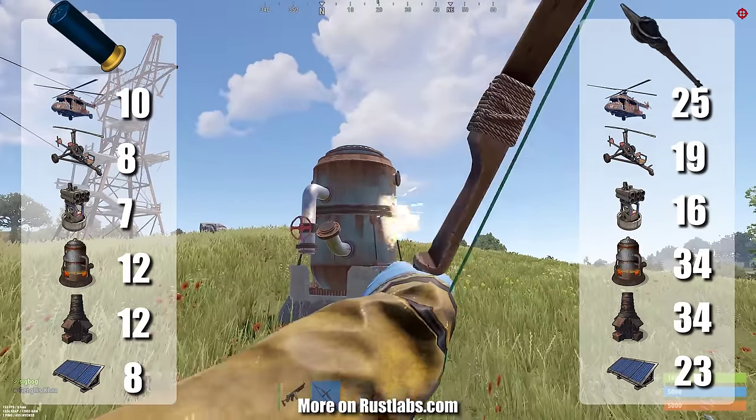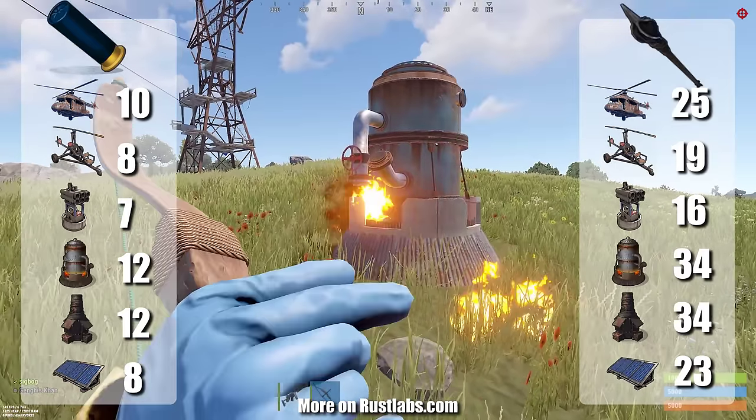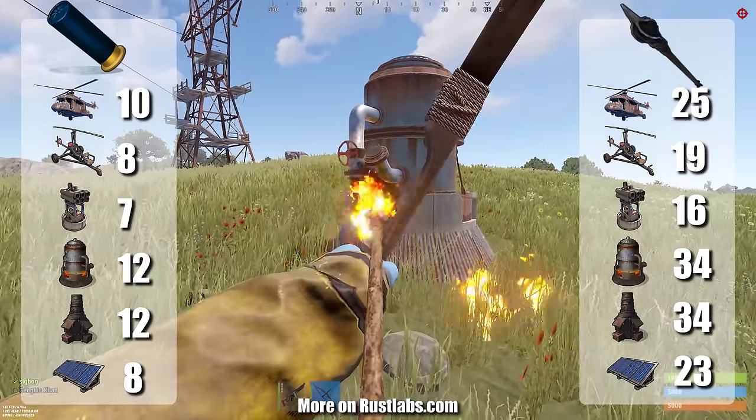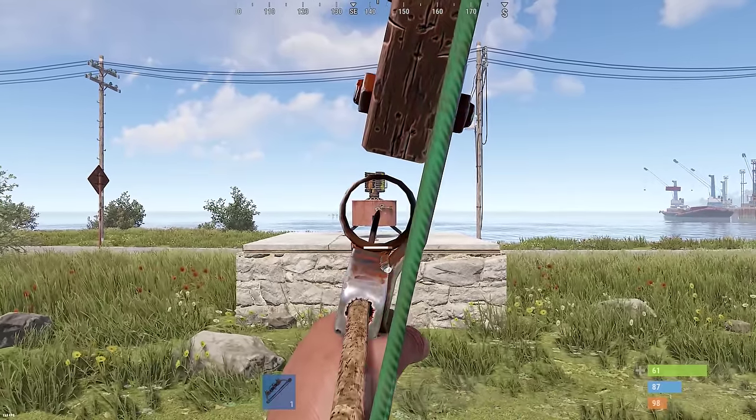The main challenge is aiming them well enough to get the fire spawns to damage the deployable. To reach these deployables, you may also need to destroy turrets, which is commonly done with 100 arrows shot by a fully charged compound bow.